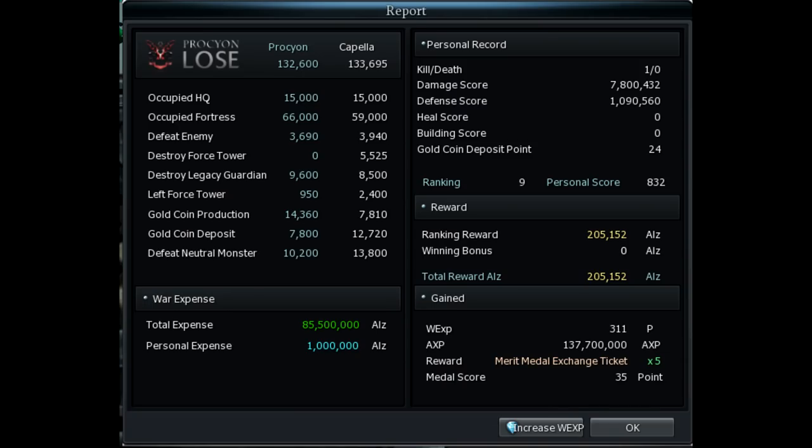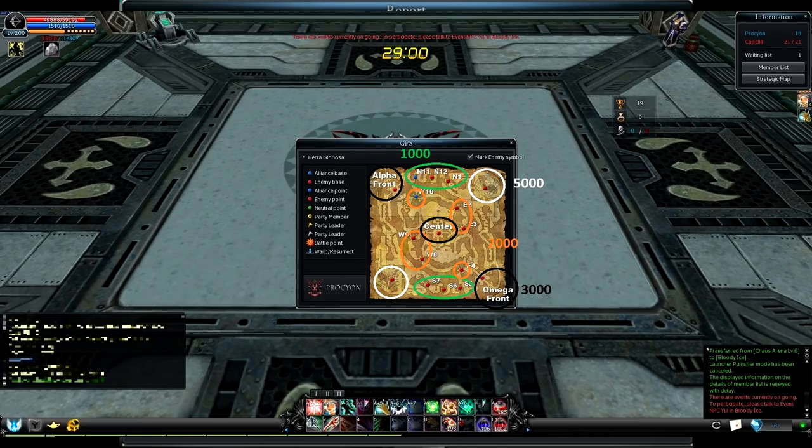'Occupied Fortress' means the smaller points, the ones named after the general directions like north, east, south and west, and there's alpha, omega and center. There are small points worth 1000 points, medium worth 2000, and large worth 3000 points each. Every time you occupy one of them, your nation receives that amount to their score, and there's a message in the system window about that too.